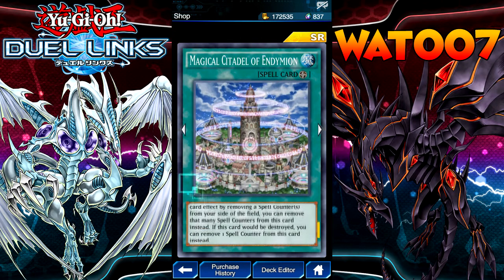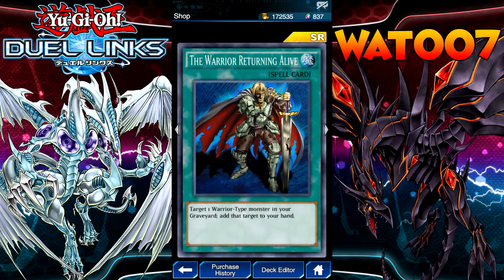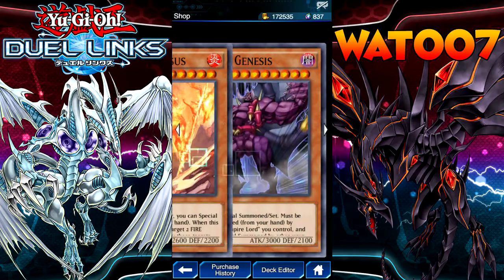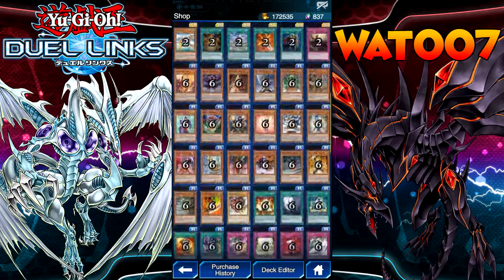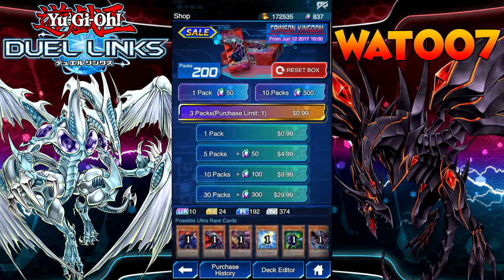Divine Sword Phoenix Blade — equip to a Warrior-type monster, it gains 300 attack. During your main phase you can remove from play two Warrior monsters from your Graveyard to return this card to your hand. Not terrible. Warrior Returning Alive — that one's really good. And then a bunch of normal cards. Pretty good set it seems like so far.